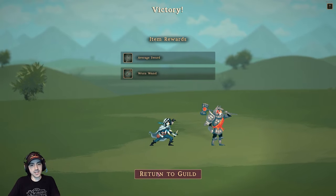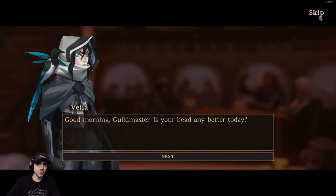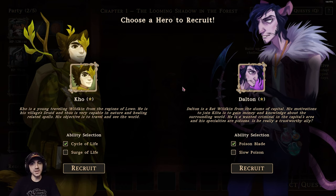At the end we got ourselves two items: Average Sword and Worn Wand. Then there's some dialogue — you won't always get dialogue. In addition to that, we get to pick one of these two units. You don't have to worry about units you didn't take never coming up again — I've seen units I chose not to take come up later. We're going to go with Ko.